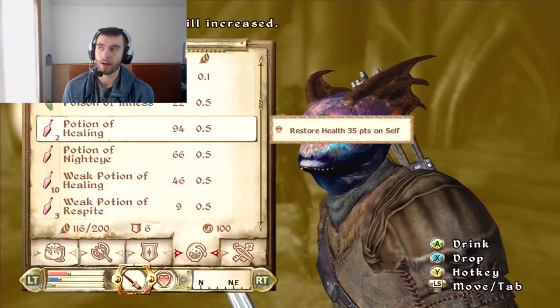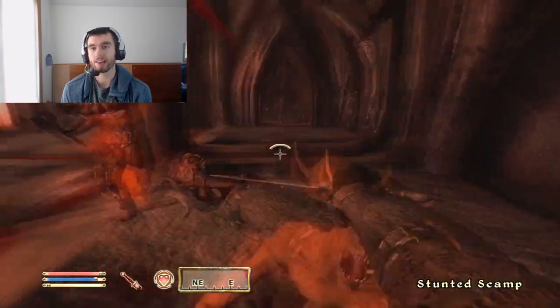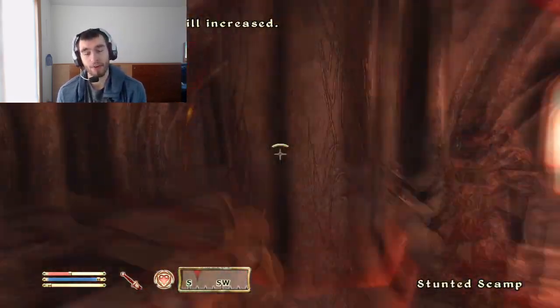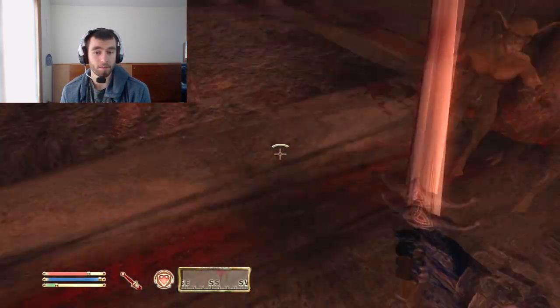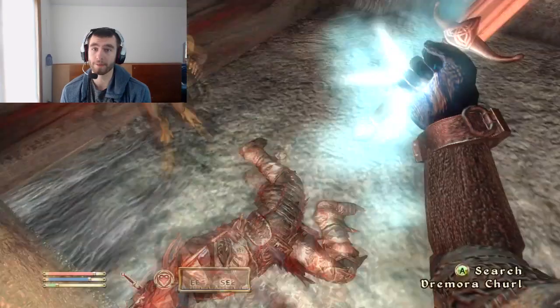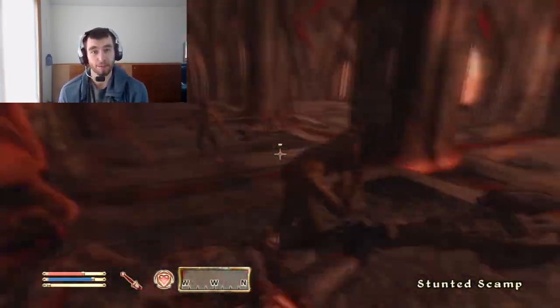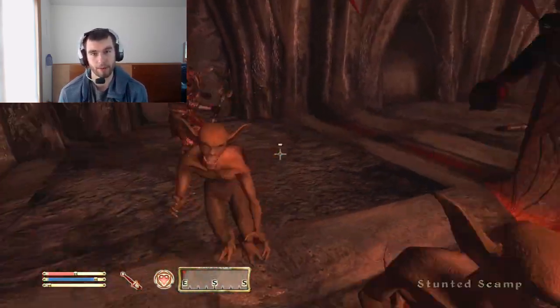Argonians have another interesting thing — and Khajiits do as well — where their hand-to-hand skill is a little higher compared to someone else. So if you feel like trying to punch in the beginning, you got it, go for it. It's a little bit balanced so you can punch better, which is really nice. Punching is interesting because it drains stamina when you hit.